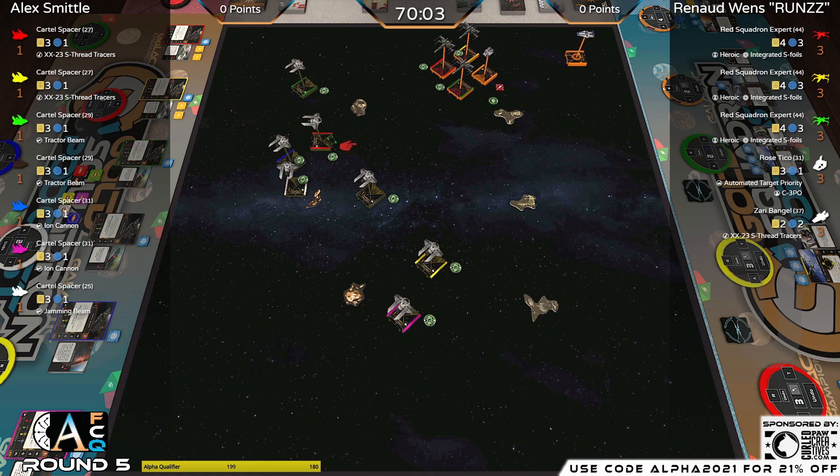If one of those tractors hits, you pull it in and give it a boost action. If you're not familiar with the tractor mechanic, by the way, we do have a quick tips video on our YouTube channel — just search 'tractor' on the Gold Squadron Podcast YouTube page. And here is our first attack going into the tracer.